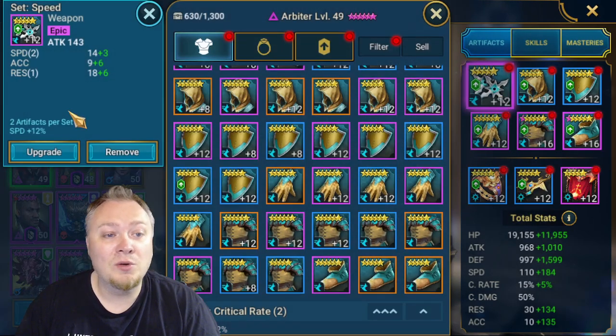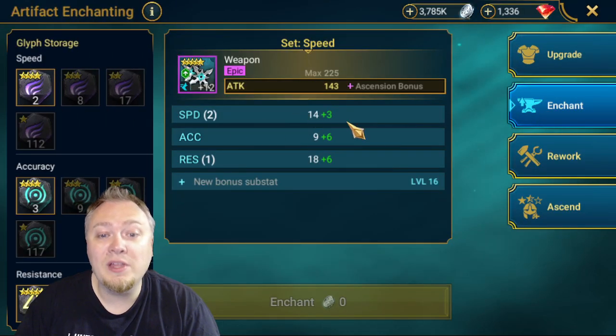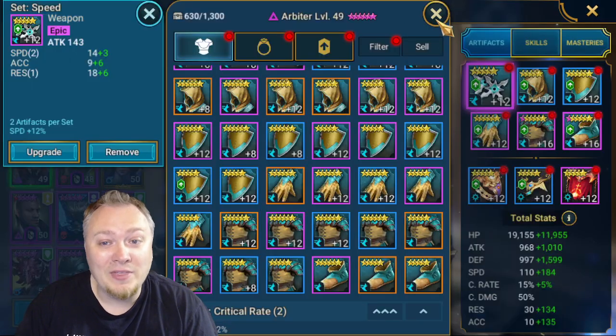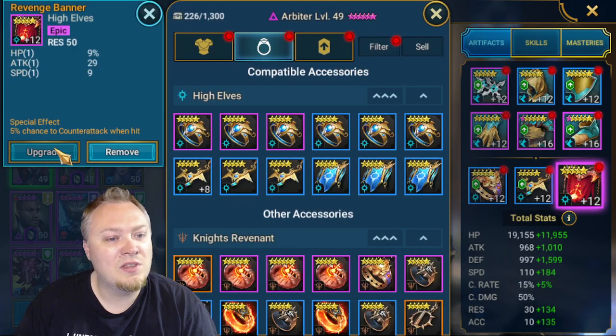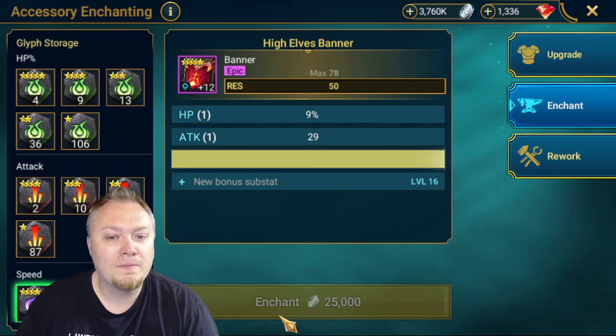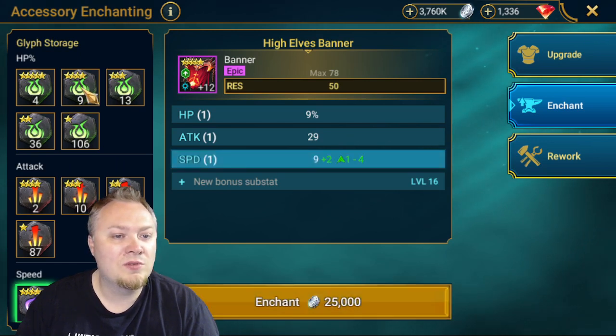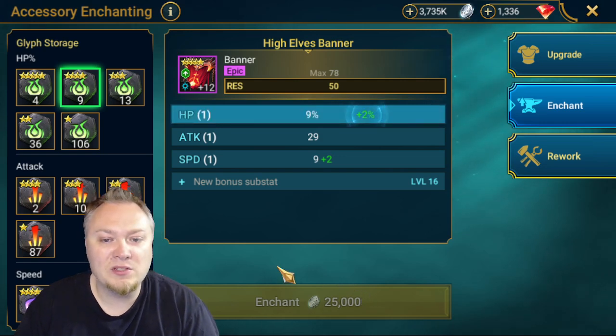Then the next thing you're going to do is take all glyphs and glyph your Sil of the Drake speed. I have already done that. The only difference is this one needs a glyph, so we can do that - put a little four-star glyph on here. Two is fine. Then we'll put some glyphs on the other pieces as well.